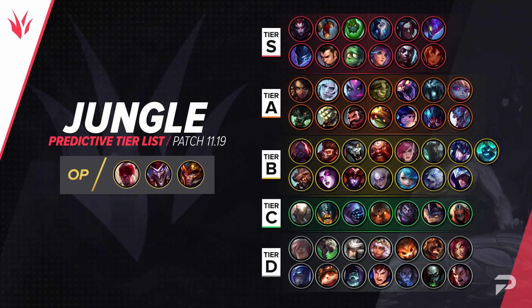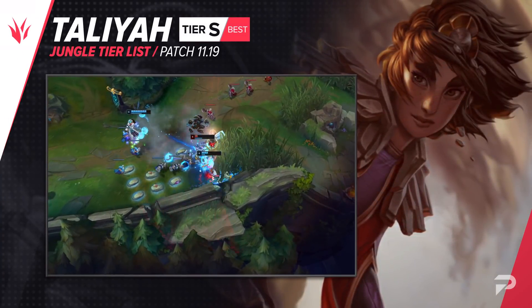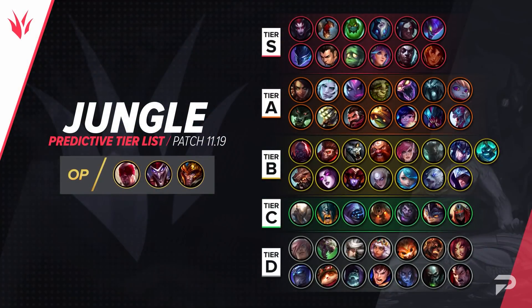The only other change in the jungle is that Taliyah is up to the S tier. After a recent buff, she's seen an increase in both her play rate and win rate, and she's currently a trending pick in Korea. In the jungle, the OP picks are Lee Sin, Shaco, and Jarvan, followed up by Elise, Fiddlesticks, Zac, Kindred, Kayn, Kha'Zix, Nocturne, Xin Zhao, Hecarim, Lillia, Ekko, and Taliyah in the S tier.